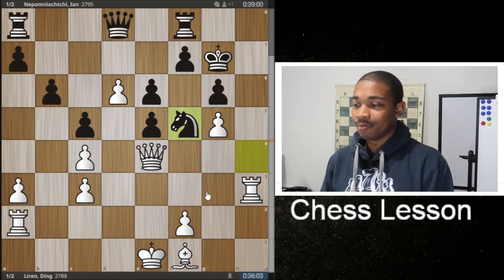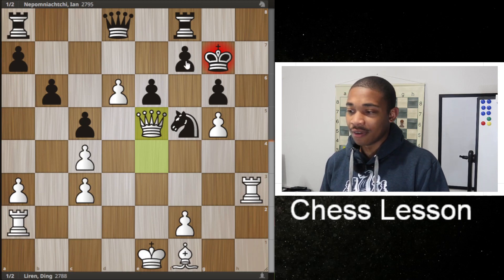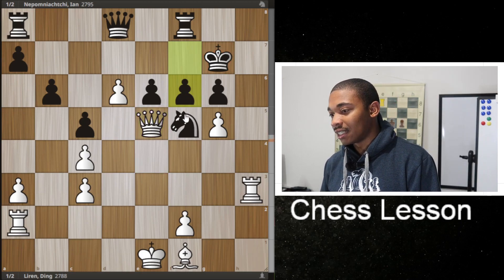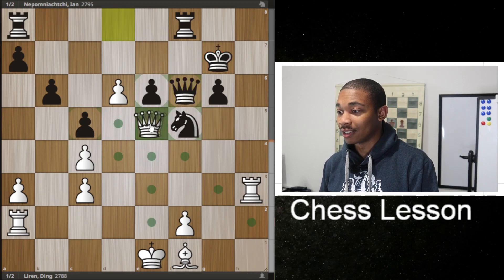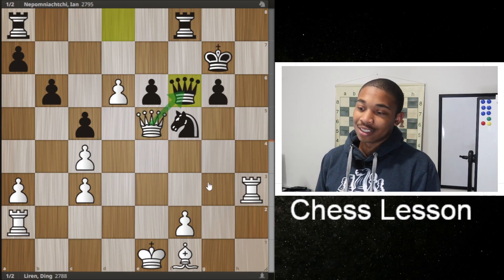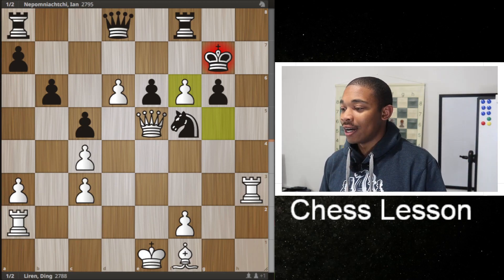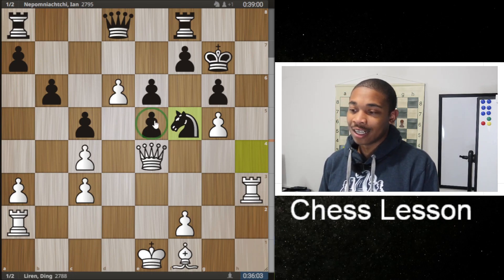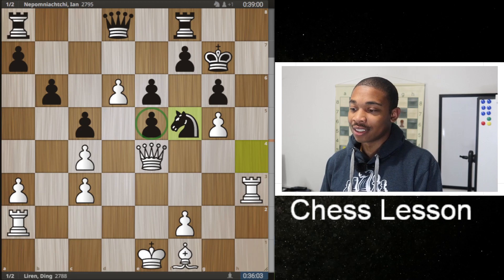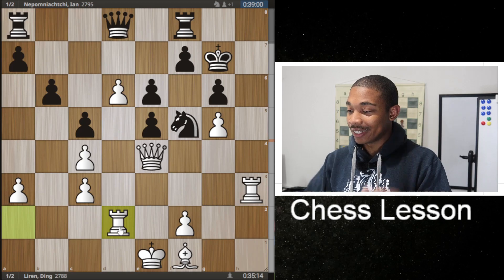Most people would probably think: can't this queen just take on E5? Well, if the queen takes on E5, F6, then G takes on F6, queen takes on F6, trade queens, and then it's going to be a boring draw. Rook endgames are usually drawn. There are a lot of pawns on the board and in the center, and Jan Nepo isn't going to care about losing that weak E5 pawn. That's why rook to D2 was the best move played in the game by Ding Liren.